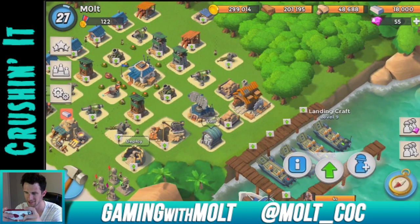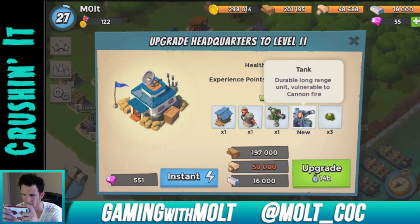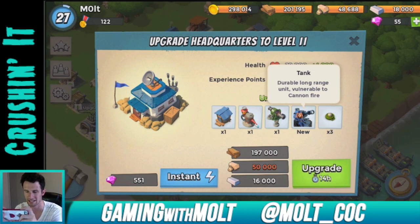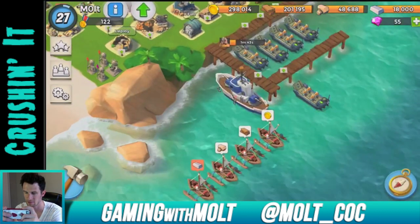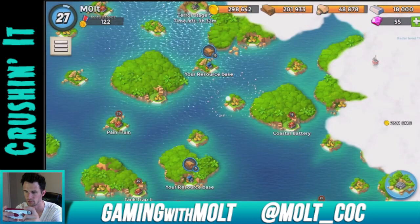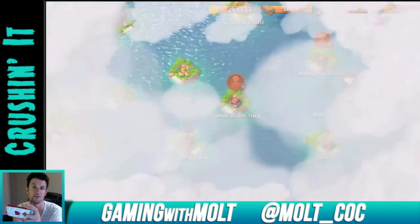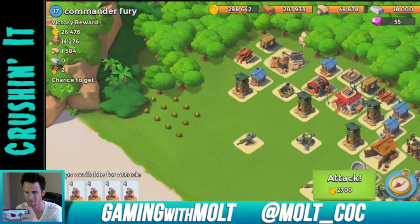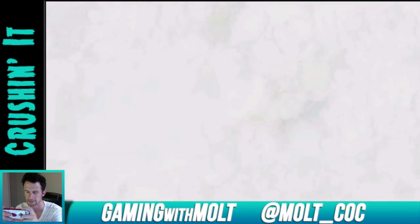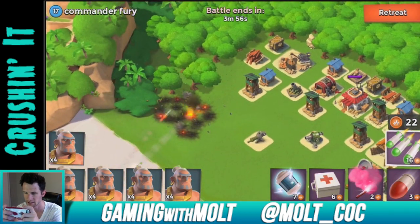We are almost there with the stone, only need 1,200 more left. When we upgrade we get a tank — a durable long-range unit vulnerable to cannon fire. We also get another cannon and another flamethrower, so that's going to be awesome. I'm definitely excited about the new troop. Let's find one more. We need 1,200 stone, so it could take two attacks or we can find a good one. We're definitely going to attack this one because it has enough stone, and this guy put all those bombs over there which is hilarious because I can just drop this thing right here and it'll take all those out.